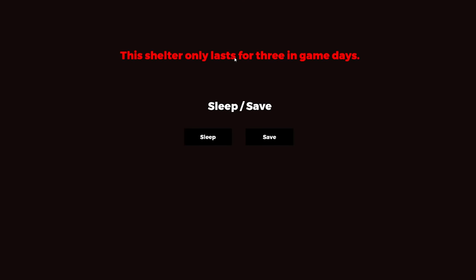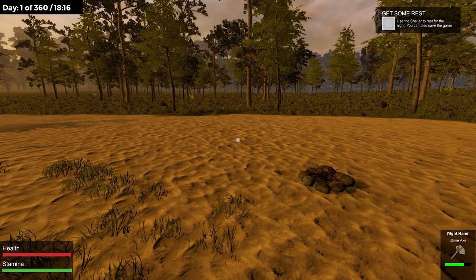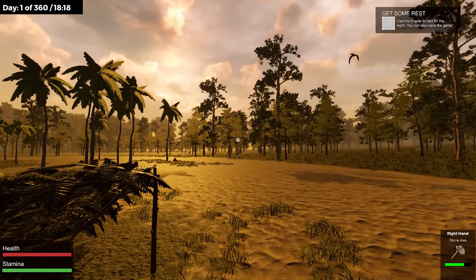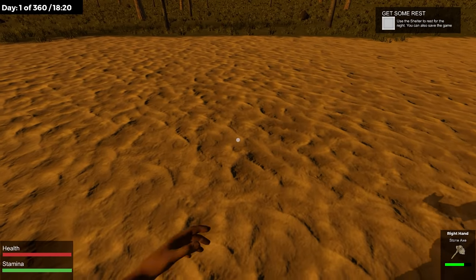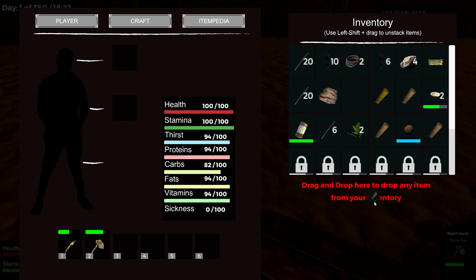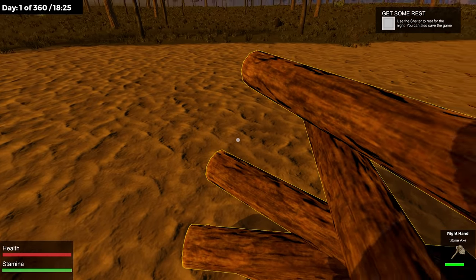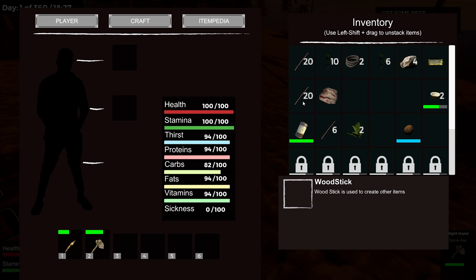This shelter only lasts for three in-game days, so it gives you a basic place. Use the shelter to rest for the night — you can also save the game. I think you can drop stuff on the ground and it will stay there.